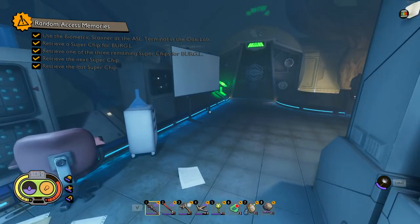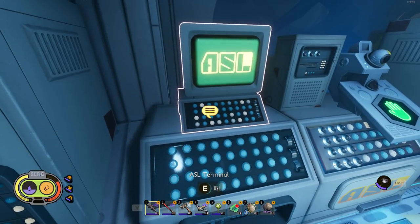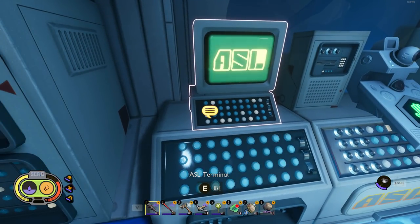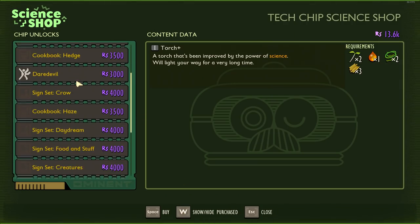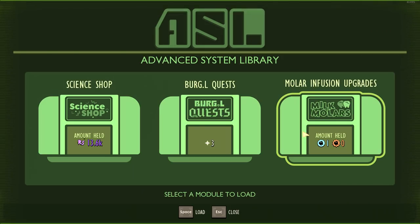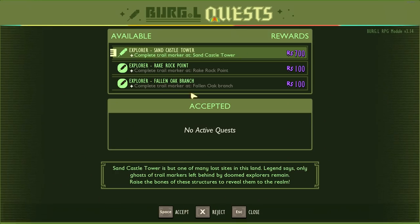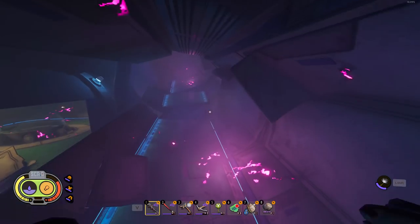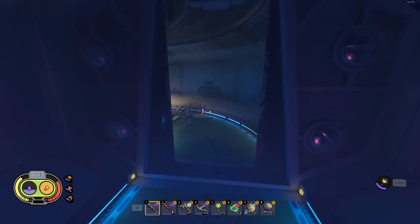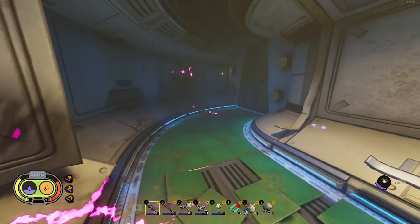That's kind of what I figured — no way they're giving us the recipe when the game isn't finished. But check out this new terminal here: it can be found at every single small research station across the backyard. This means you can do your science shop, milk molar upgrades, and burgle quests at any research station — you don't have to come all the way to the giant oak tree anymore, except to actually give Burgle his chips. That's a huge quality of life improvement.